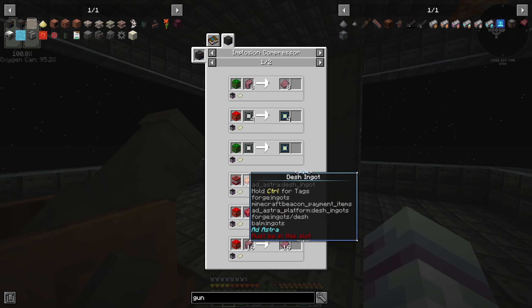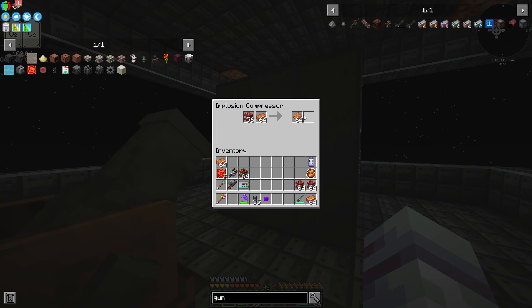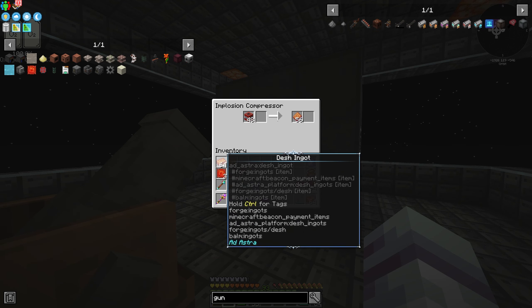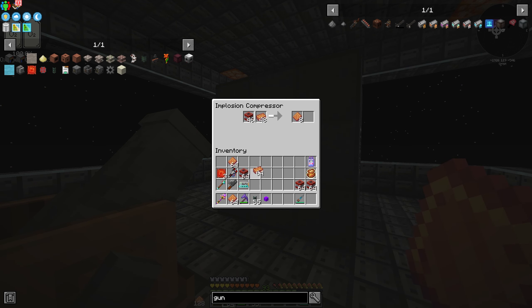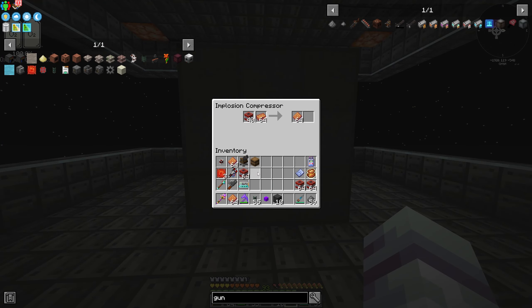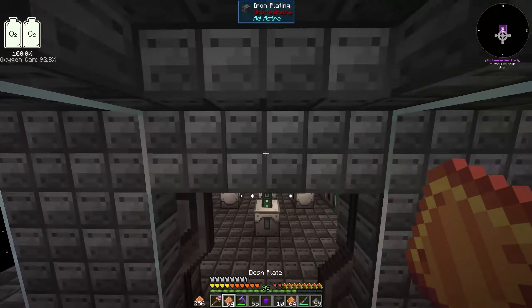Gunpowder — and then start building. TNT on the left side and dash on the right side, and we should see this start turning into dash plating. This is so much nicer to do for dash plating compared to what we were doing. I'm honestly kind of over the moon about this, this is amazing. And this also wasn't too hard to make — we kind of were just waiting on the laser IO node to craft something like this. That's pretty cool.